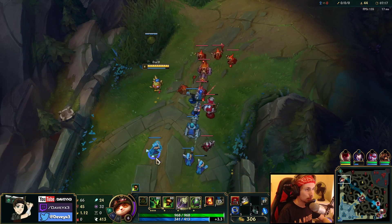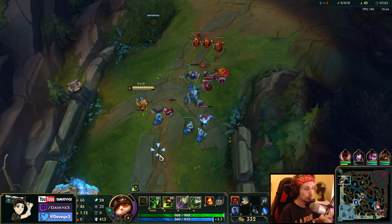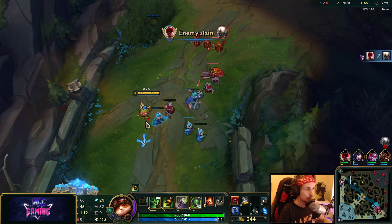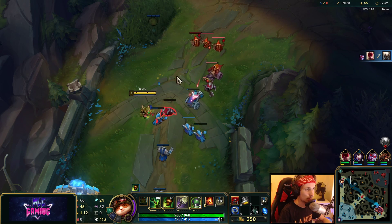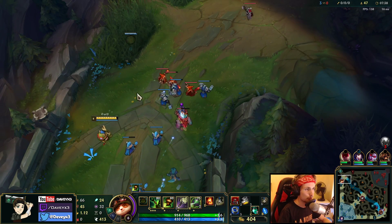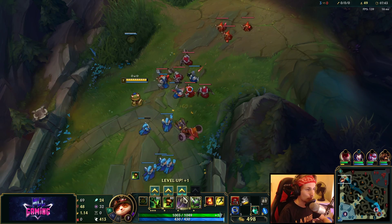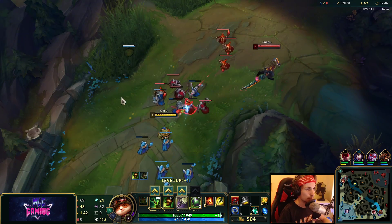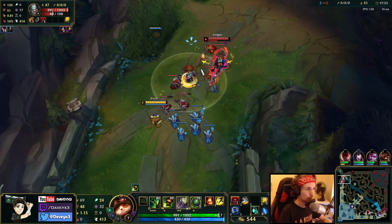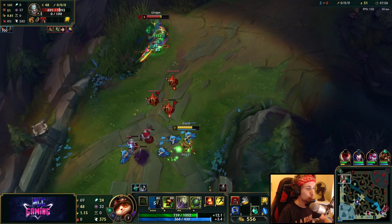All we have to do is freeze up the wave like we do right now, deny him as much farm as possible, and eventually push his entire lane into his tower. I've been missing a little bit of farm which I'm not happy with. We've got three points into my Q right now and I'm going to get the next point into my E. I've accidentally Q'd the creep — wow, this could have been a kill right here.